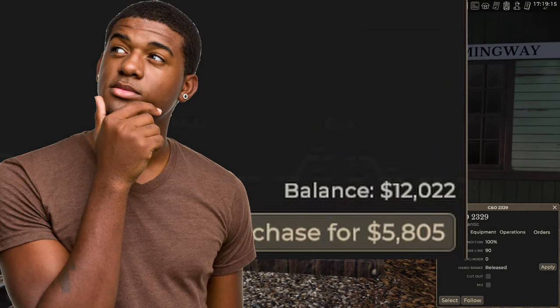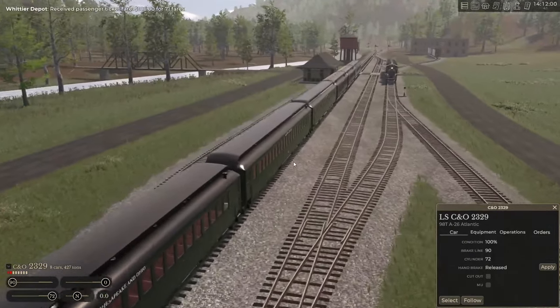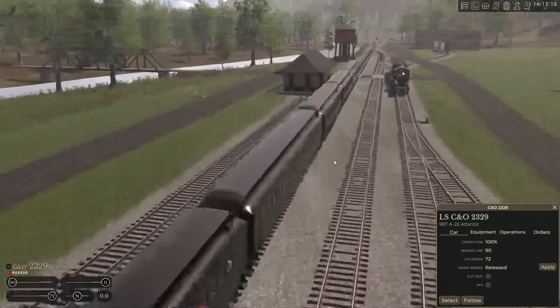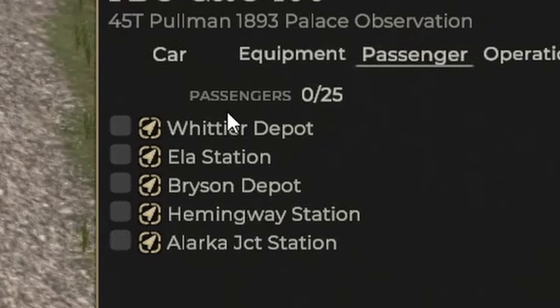They're not too expensive, at least I think so. When you get a passenger coach to the station, you need to select which stations you'd be able to take it to. You control left-click, then go to passengers, and select exactly where you're going to be picking up passengers.